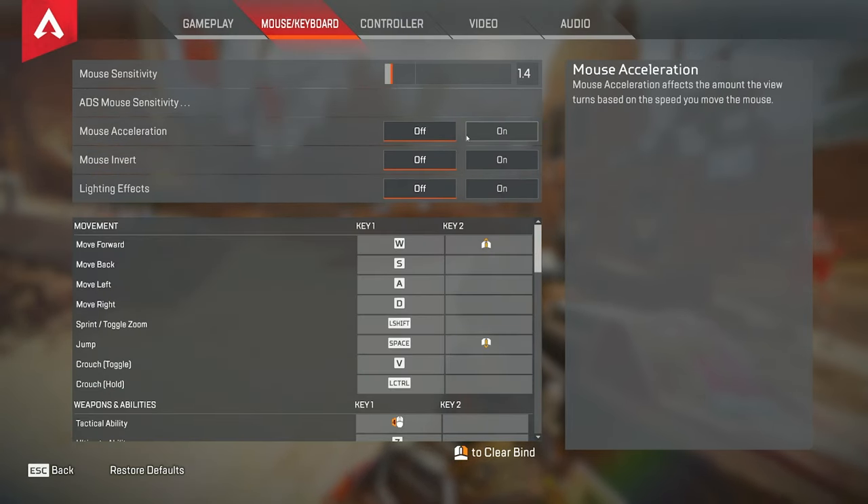Mouse acceleration — I have this turned off. If you're going to use mouse acceleration at all you should probably use Rawaccel; that's what people have been saying on Twitter. The in-game mouse acceleration is pretty bad, so if you're going to use it, download Rawaccel. Mouse invert you want off. Lighting effects I just have off — it doesn't really matter.